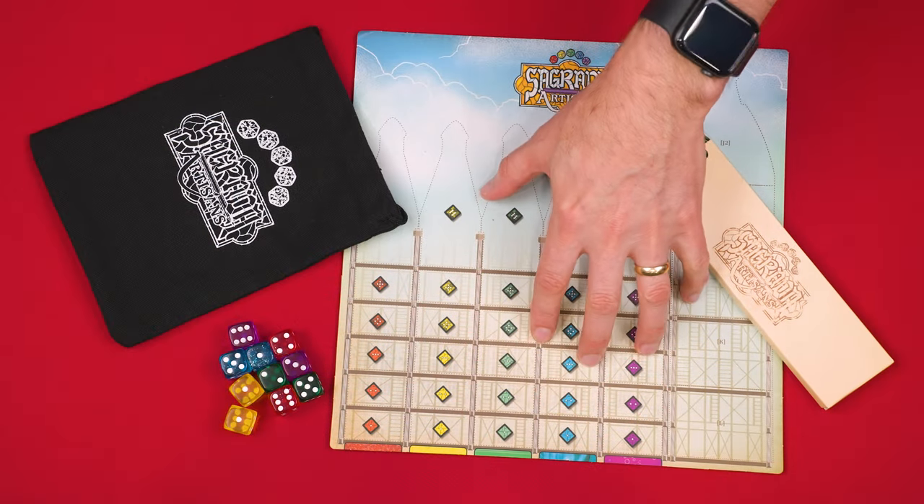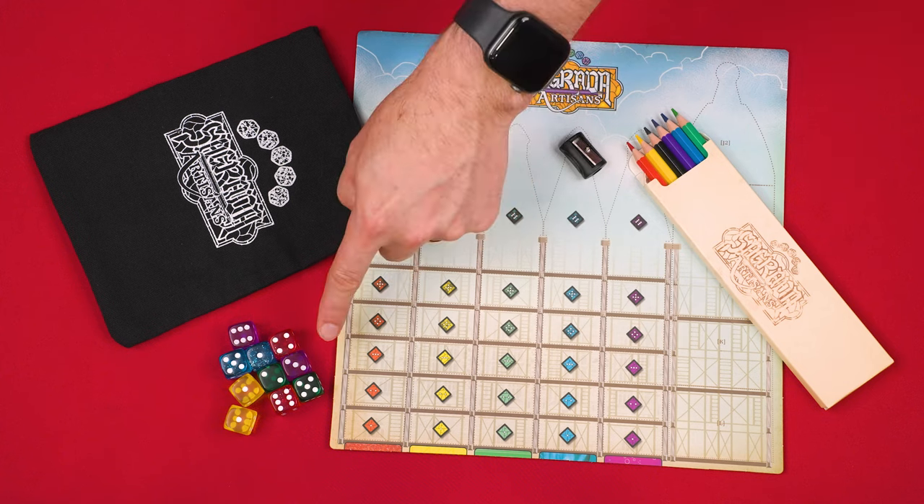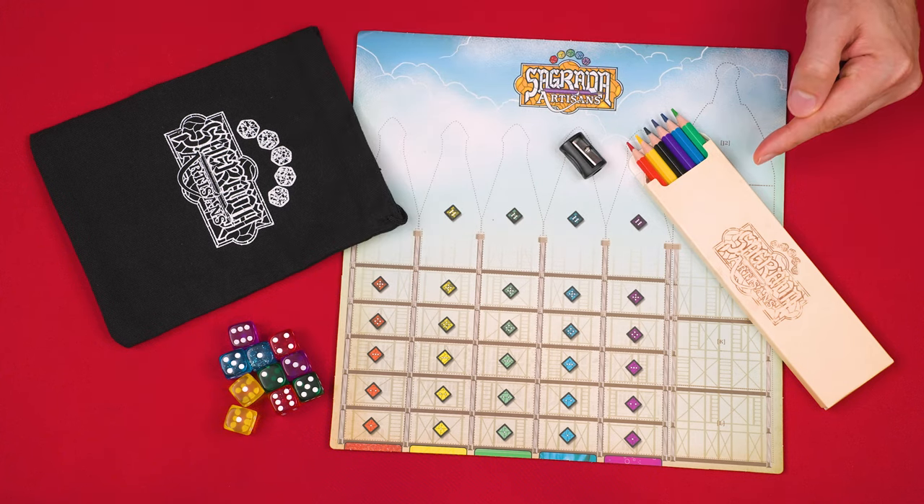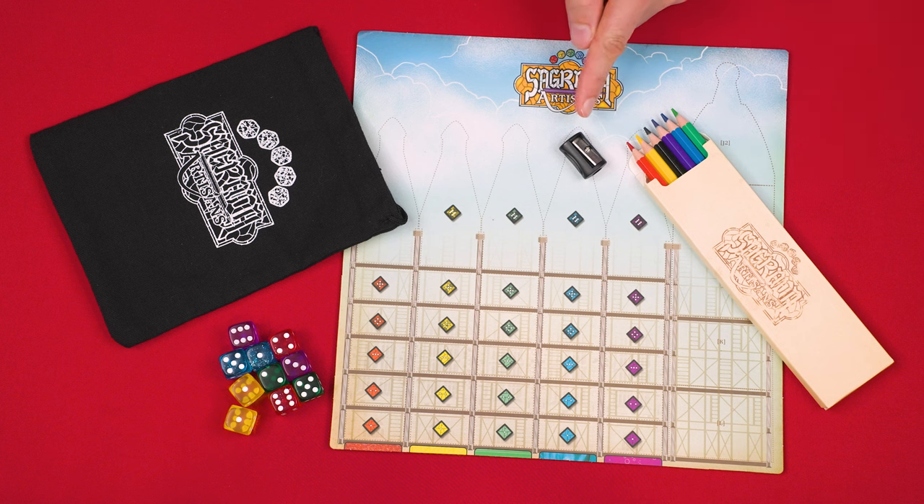Now set this cathedral board in the center of the play area along with the ten dice and this bag. Also set the included colored pencils nearby, which you can keep sharpened with the included sharpener.